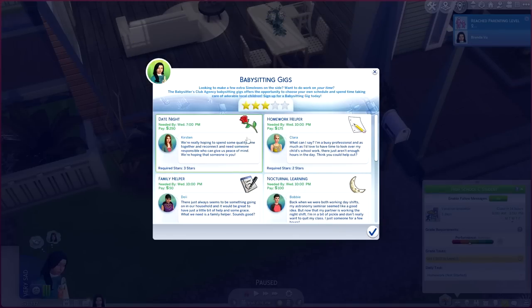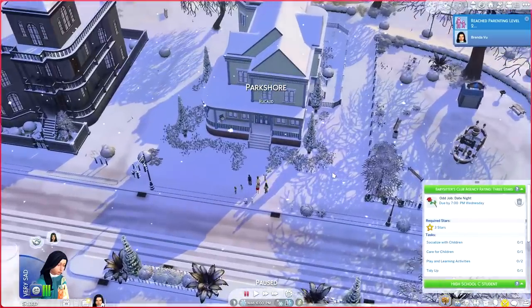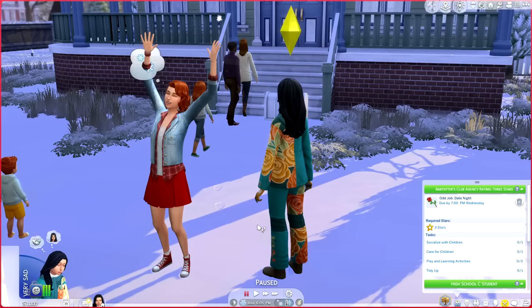We're now at three stars, which gives us more opportunities including a Date Night gig that pays 250 simoleons. Kirsten says she's hoping to reconnect with her partner and needs someone responsible who can give them peace of mind. I had a viewer ask why I'd post a video about a broken mod — just because something has a bug doesn't mean it's broken. These are mods in early access, not official EA content, so kinks will need to be worked out. I'll still post the review to help modders and help you decide whether to pledge early access or wait.